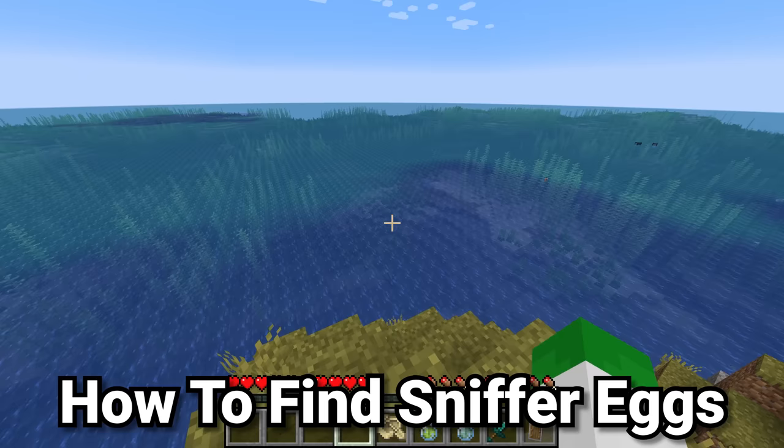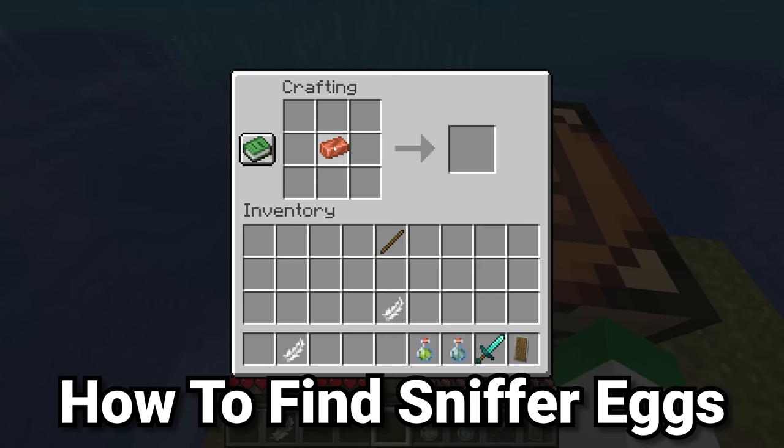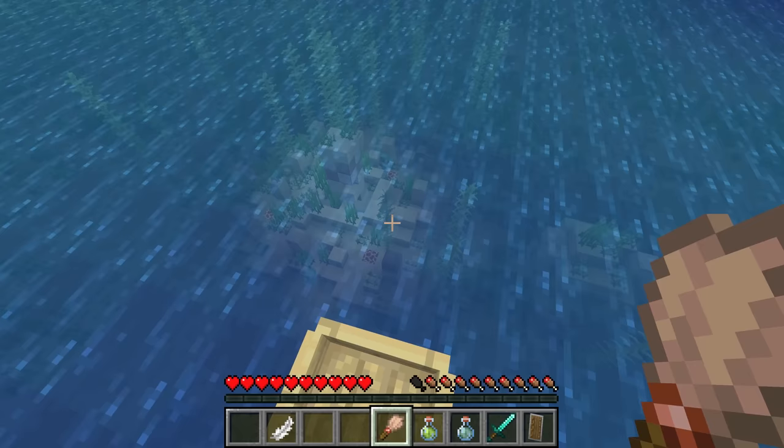The most important thing to know about the sniffer is how do you find it? It actually requires a bit of help from the brand new archaeology system. Simply craft a brush with a stick, a copper ingot, and a feather, and then get into a boat and start exploring warm ocean biomes.